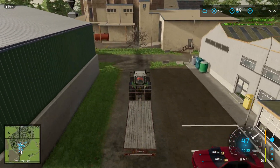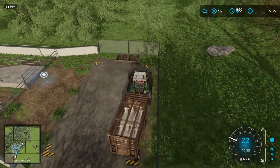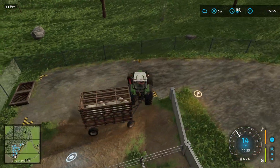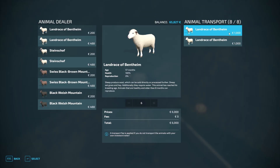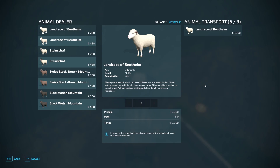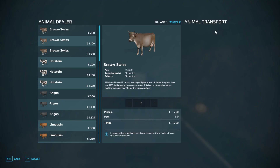Time to load up eight sheep and get them sold. Here we are coming up to the animal dealer again, only a different trigger. I've got to make sure I can make that turn. These are 8,000 euros each, so we're going to make 8,000 euros. I want to sell two of the older ones, and six of the others. There we go — we just made 8,000 euros.